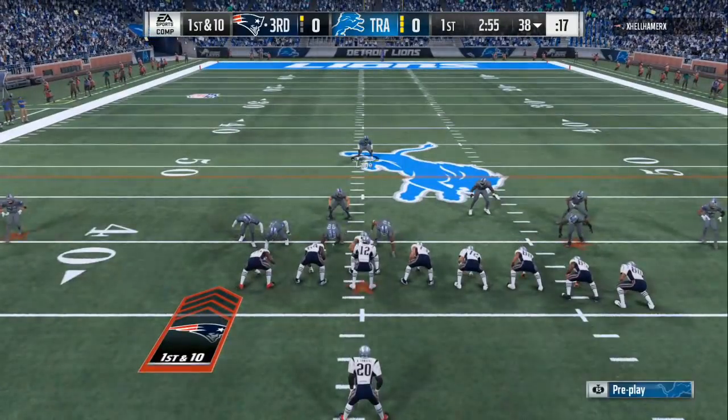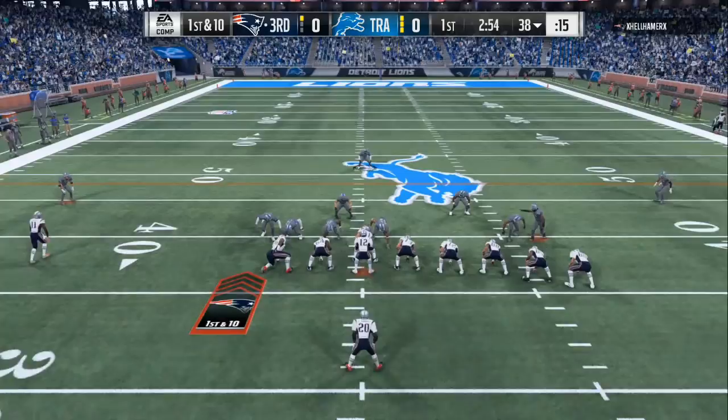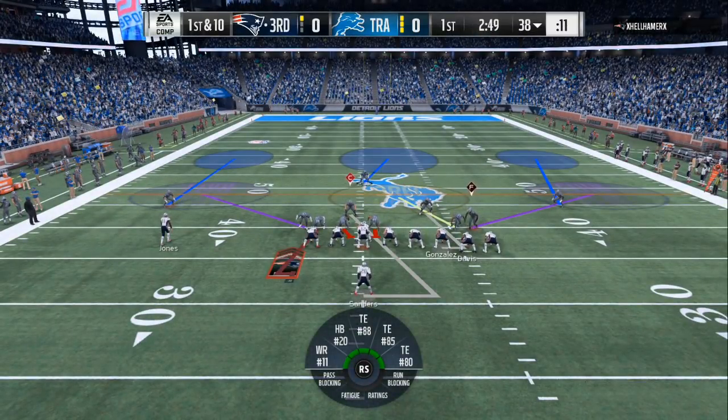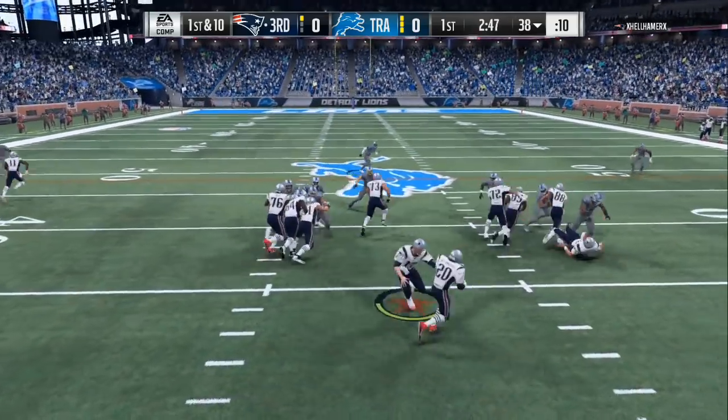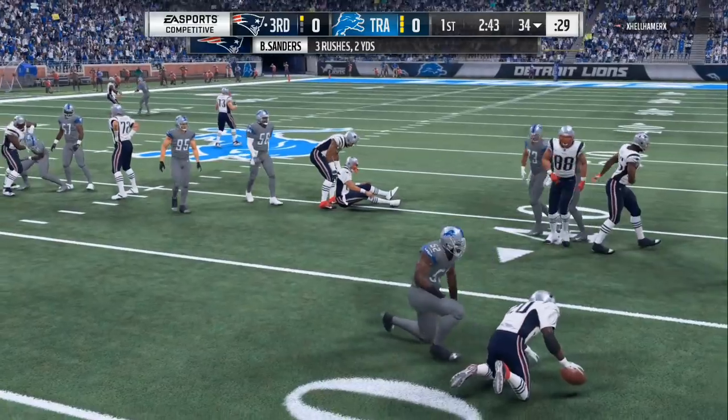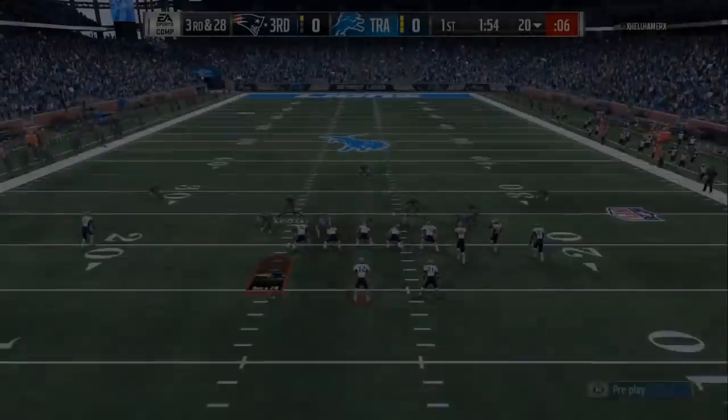We are in the Ravens defensive playbook. I showed you the 3-4 over. You also can lock down the run and 90% of the passing routes with the 3-4 bear. With just one or two adjustments you can get all these block sheds and stop all the C routes and the out routes.